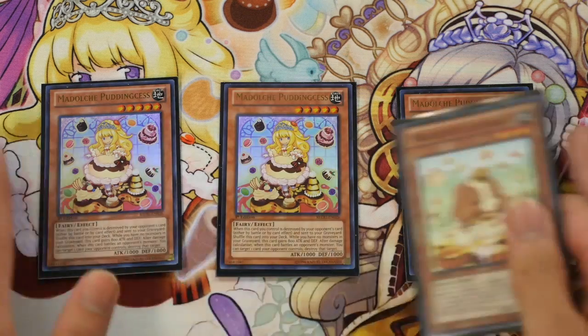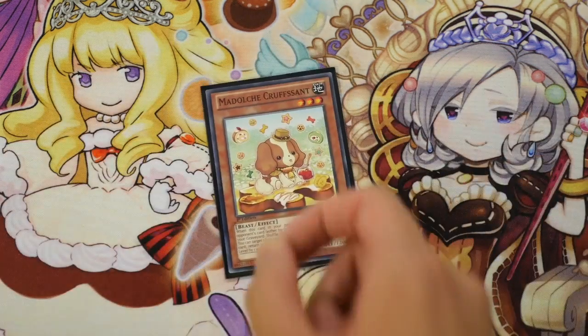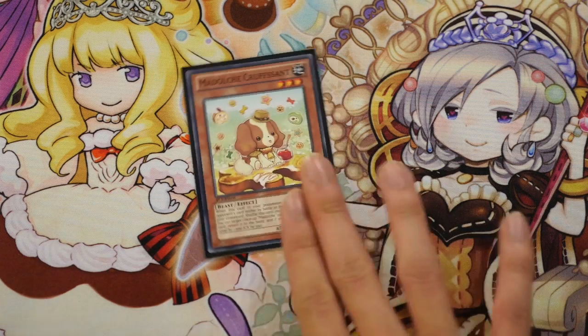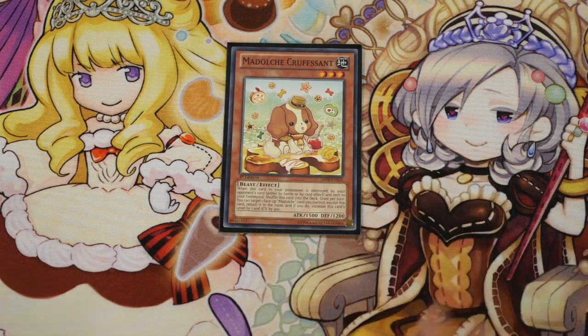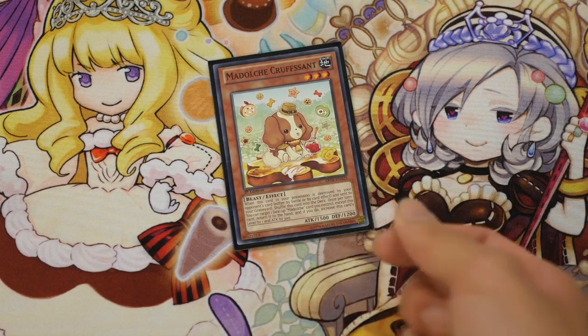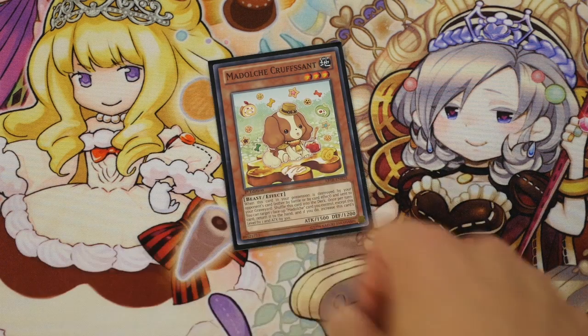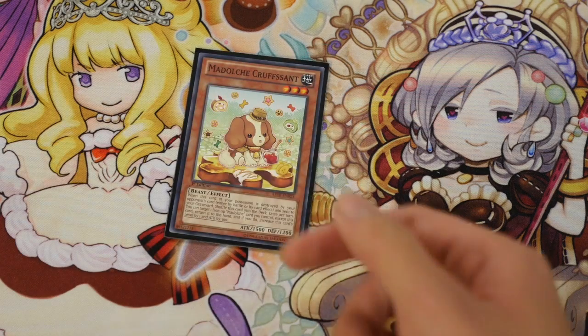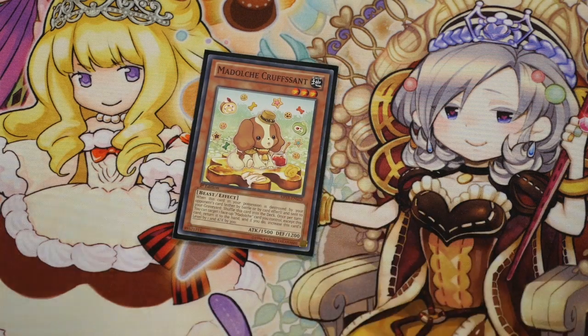To round up the Medulce monsters, I run one Craftsman. He's a Beast-type which helps when you special summon Messingelato. He can also become a 2300 beat stick when you have Chateau active. He also helps with Chocolate Mode's effect, allowing you to recycle any Medulce cards from your graveyard back to hand — simply by bouncing Chateau and activating it again.